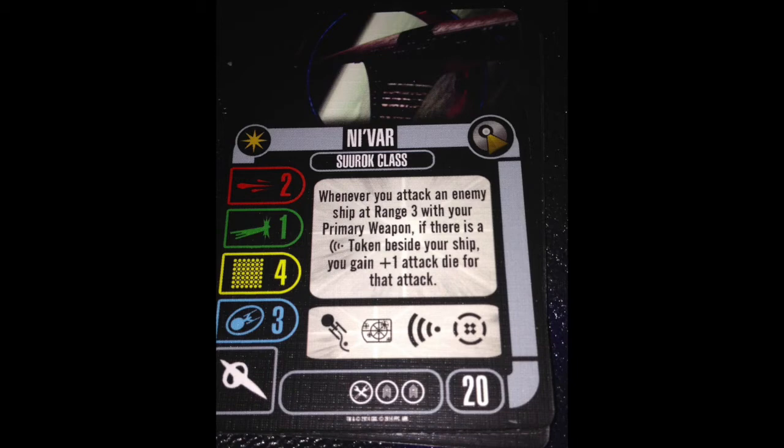The named ability: when you attack an enemy ship at range 3 with your primary weapon, if there is a scan token beside your ship, gain plus one attack die for that attack. If this ability had just been: attack with your primary weapon, if there is a scan token, gain plus one attack die — I think it would have gone over a lot better. When you're scanning, you're not doing battle stations or target lock, meaning you don't have the attack quality. You're only getting to three attack dice, and yes, you're taking away one of theirs, but you're really not doing a whole lot.